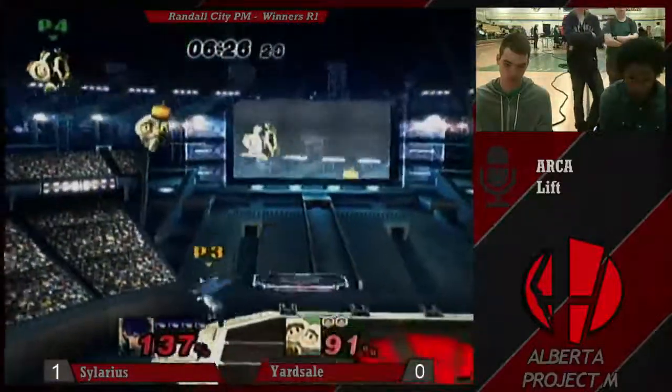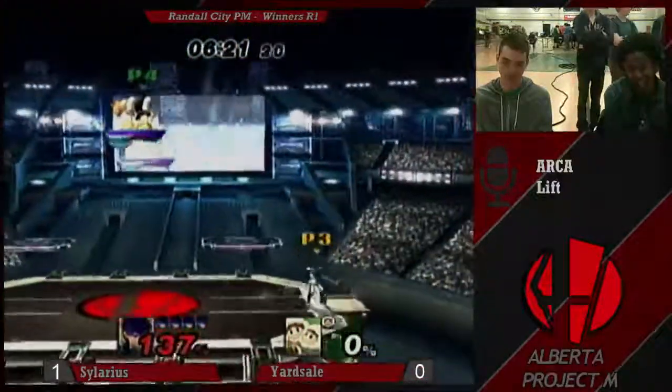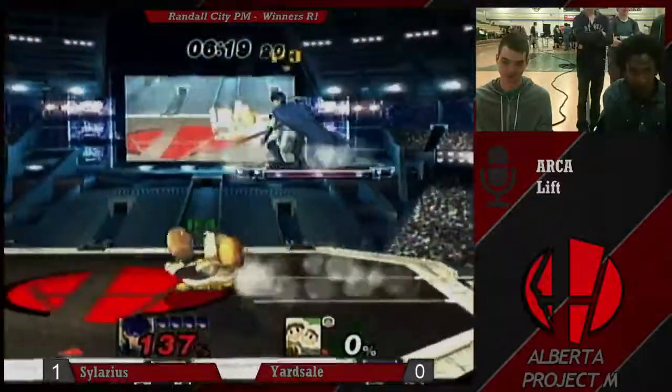Just separating the Ice Climbers is what you want to do. Right there, he doesn't even have to worry about Nana that much. He's been killing Popo more consistently than Nana.